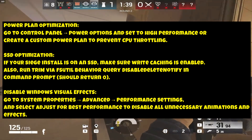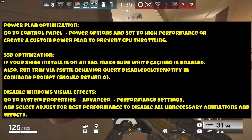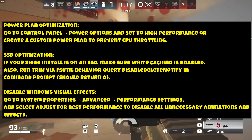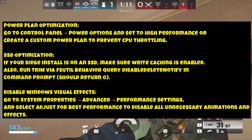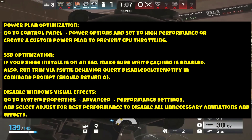SSD Optimization: if your Siege install is on an SSD, make sure Write Caching is enabled. Also run Trim via 'fsutil behavior query DisableDeleteNotify' in Command Prompt — it should return 0. Disable Windows Visual Effects: go to System Properties > Advanced > Performance Settings and select 'Adjust for Best Performance' to disable all unnecessary animations and effects.